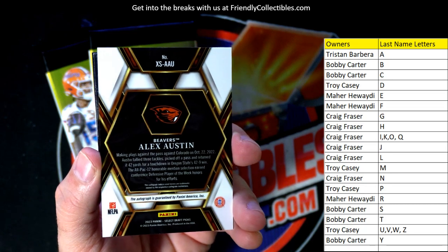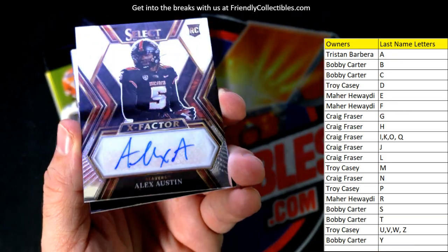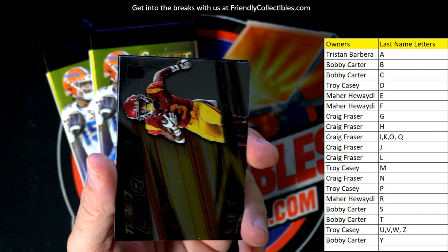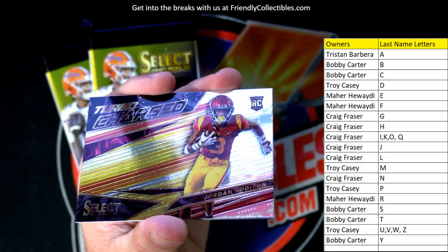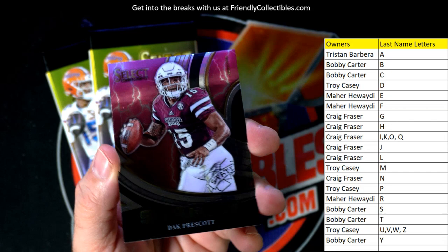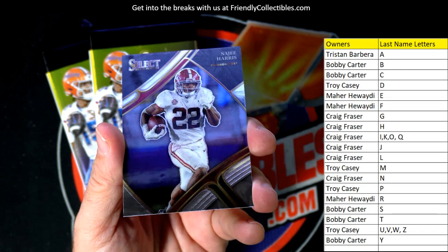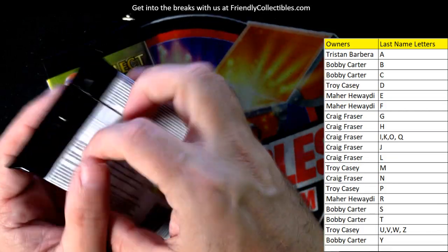Then we got an Alex Austin going out to Tristan B — Tristan B, you got the auto here in this pack. Alex Austin, the X-Factor rookie card. Then the Jordan Addison rookie card going out to Tristan B — the new Minnesota Vikings wide receiver. Dak Prescott going to Troy C. Last card in this pack is the Najee Harris, Pittsburgh Steelers.